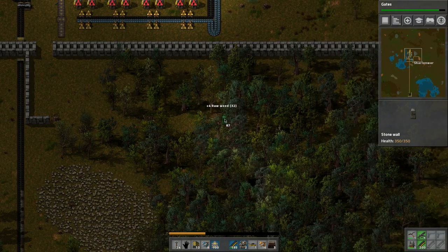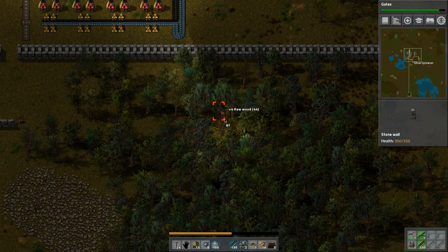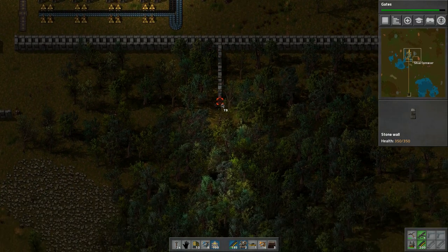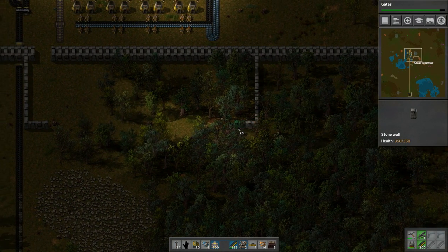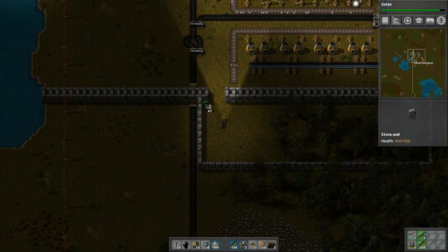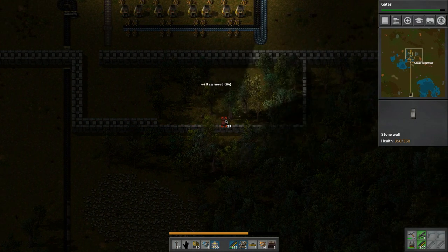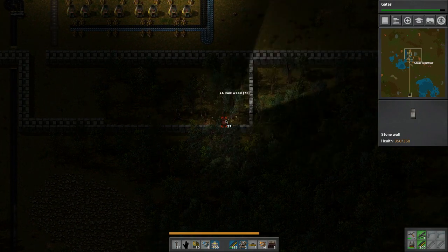We're just going to make a little area here that we can kind of secure off and put some defenses in — kind of around here, right about here would be fine. Let's just place this down with left click. Looking good, looking good. Let me double it up — I can't wait to get the new steel tools.